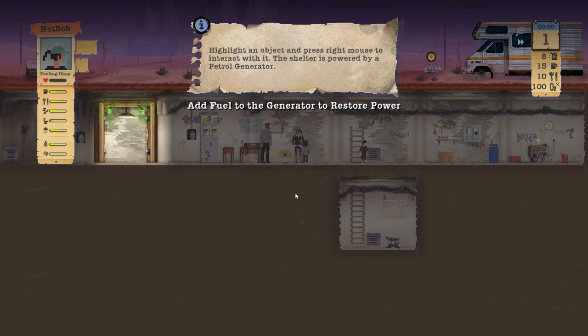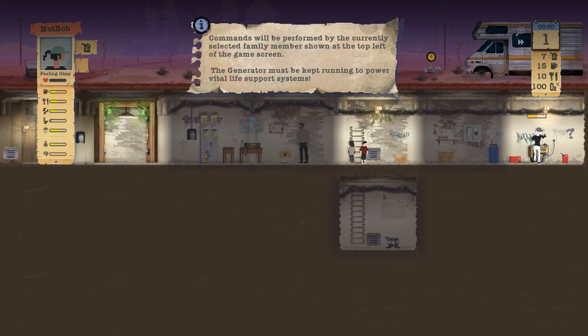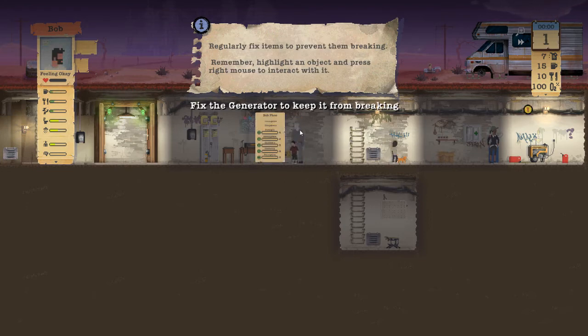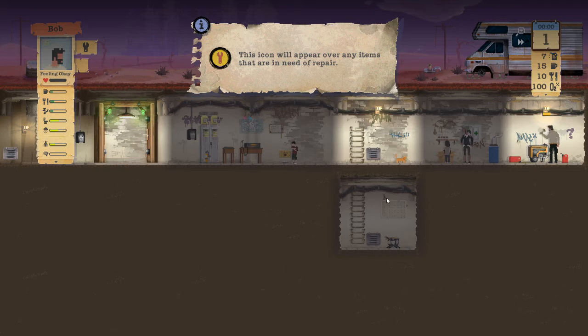Highlight an object and press right mouse to interact with it. The shelter is powered by a petrol generator — I can interact and add fuel. She takes time adding the fuel and it wipes out her stamina. Tutorial tip: spread work across the family to avoid tiring one member. Use Q and E to cycle through all shelter members. Regularly fix items to prevent them breaking — right-click to interact and fix. This icon appears over items in need of repair.